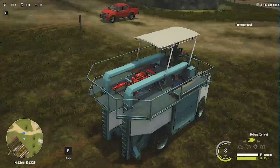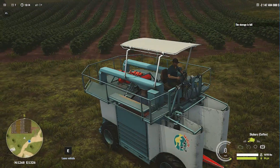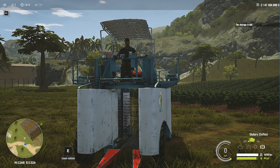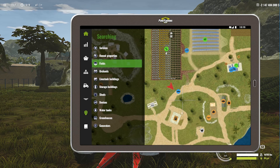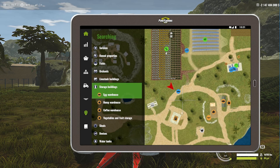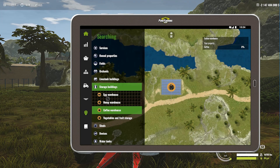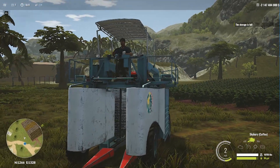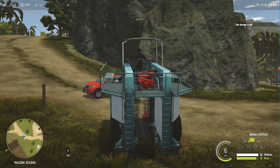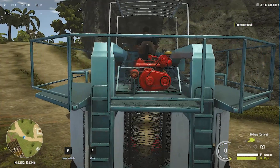The storage is full! Let's see where we can sell this coffee. Actually, I'm not going to sell it right now — let's check storage buildings and the coffee warehouse. It's really far away. After harvesting the coffee, you can simply store the coffee in your coffee bay.